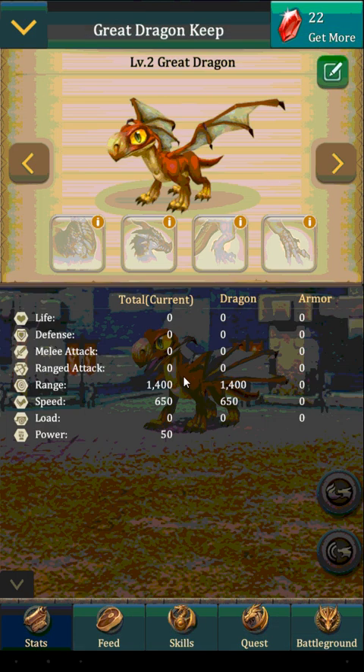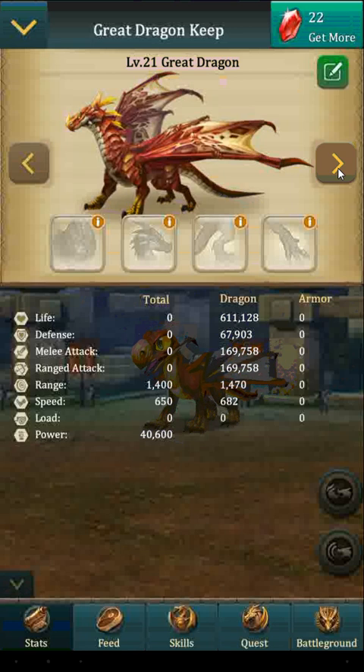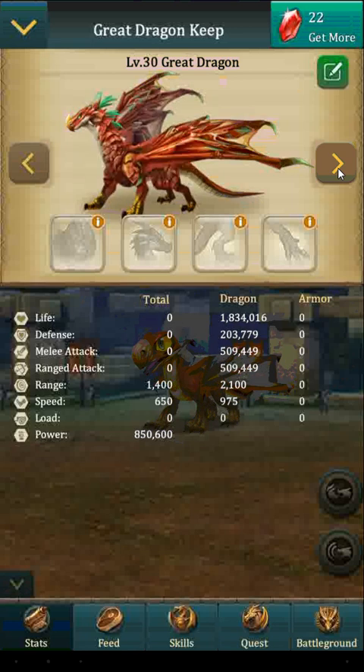We can go to stats and have a look. You can't do too much with him when he's a baby, but you can scroll over to see how different things will change as you level them up. As I'm clicking over, it's showing you when you get to a level 9 dragon — he's a big guy. And if you go all the way to 21, you get a different version. Same with 29, and so on and so forth.